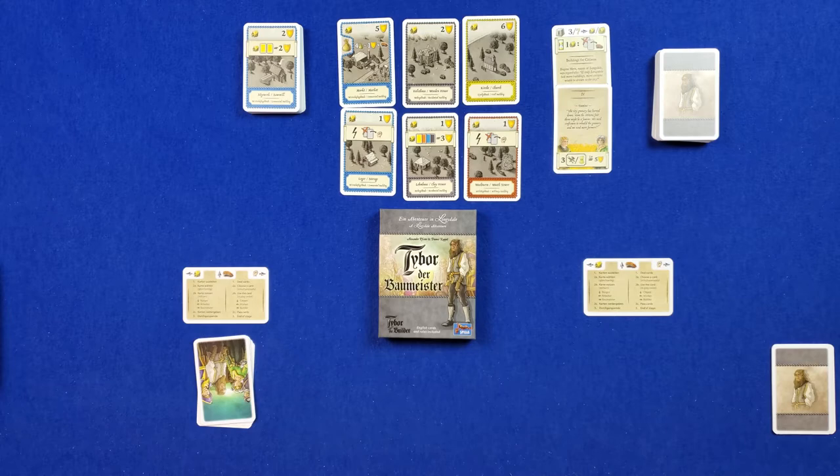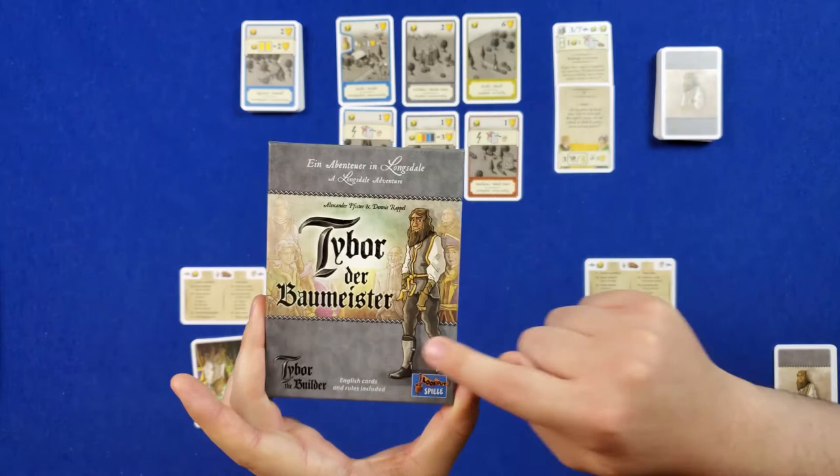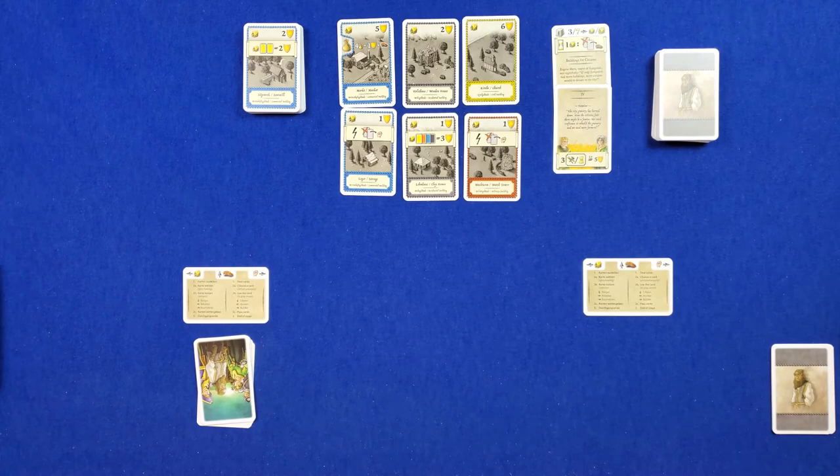This is an exciting game based in the Oh My Goods universe. You can see this familiar name here — Alexander Pfister — and this not-so-familiar name, Dennis Rappel. Perhaps he's a well-known designer; I didn't look that up. Look out, Spiel. And of course the classic Clemens Franz art. So if you want to make me happy, give me a small deck of cards with Alexander Pfister and Clemens Franz's names on them.